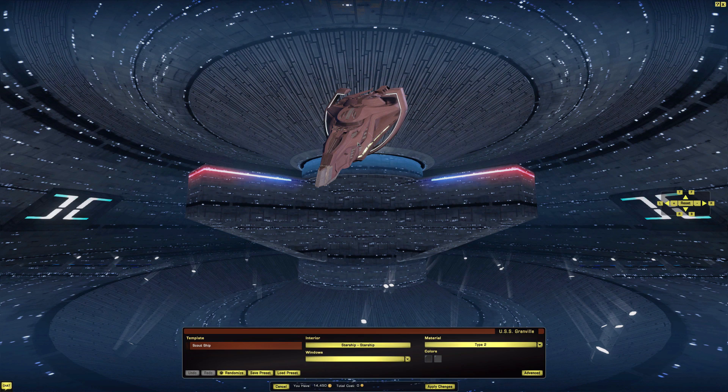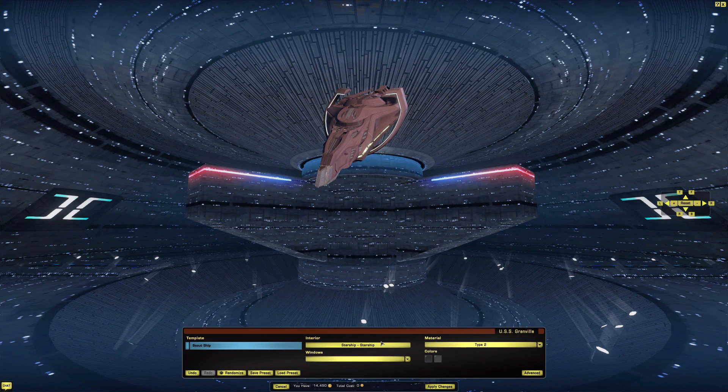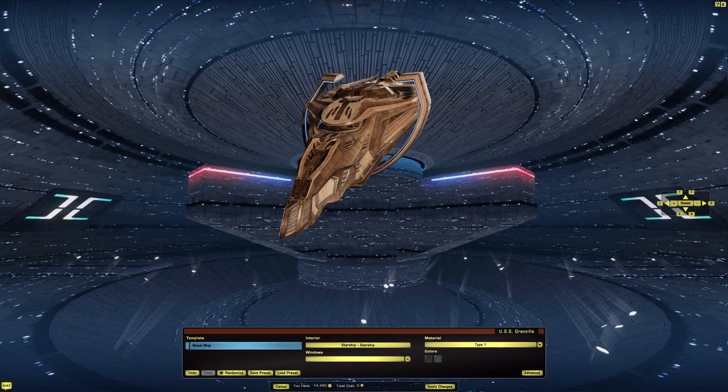Here we are in the ship tailor on ESD. As you can see, there's only one template for scout ship. The ship interior is just your generic starship interior, nothing really special. For windows, we don't really have any options. For materials, we have Type 1, Type 2, and Upgrade. When I unboxed it, it defaulted to Type 2. Type 1 looks like that.